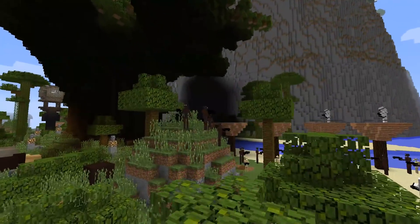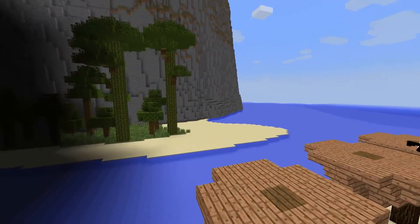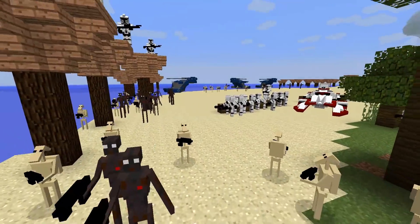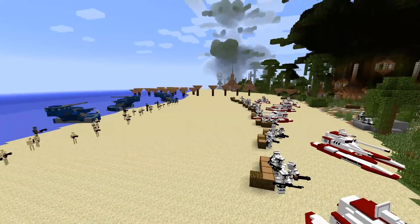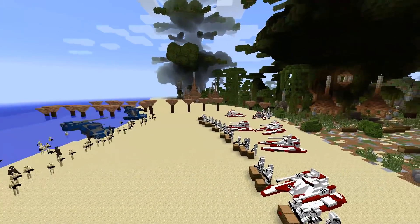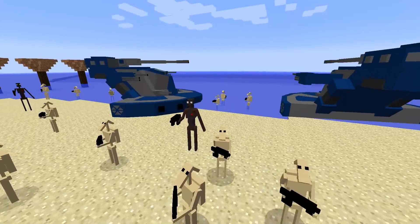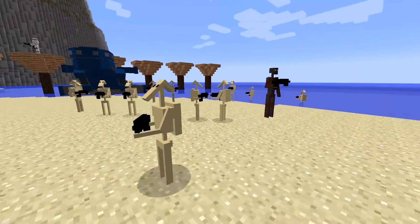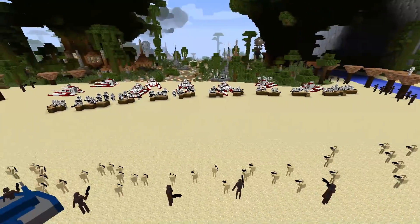The droids are coming in from just about everywhere. A few of them came in across this river to flank the clone troopers. The droids, of course, have B1s and commando droids, and they also flanked on the far left as well. Then there is the main landing force — AATs, B1 battle droids, and commando droids coming down the middle of the battlefield.